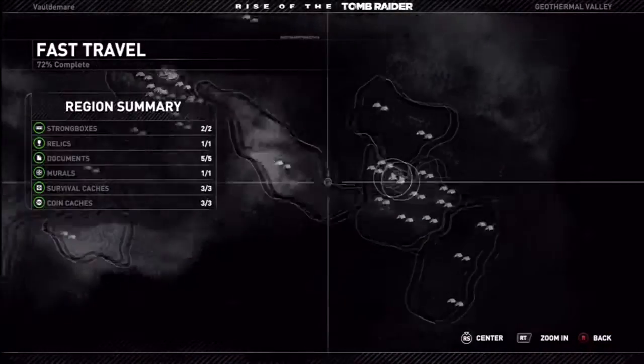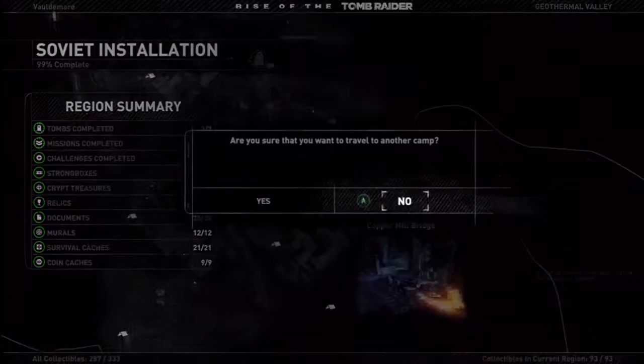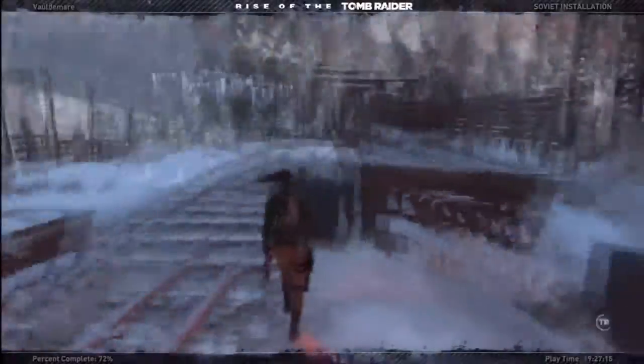Let's find that document. The sad thing about the document that I'm missing is it was like right under my nose. When we were chasing after Jonah — when we got the climber arrows, or the bonder arrows — the document is like right next to the fire, and I somehow missed it. Even though I bought the ability to notice documents, I didn't see it when we were in the area. I guess I just missed it.